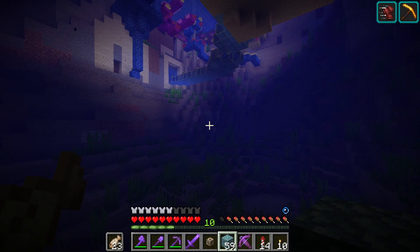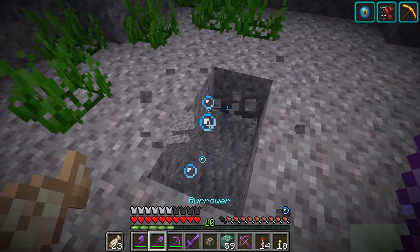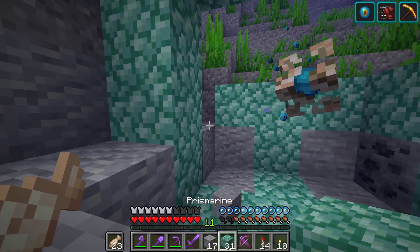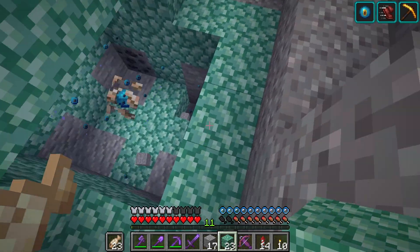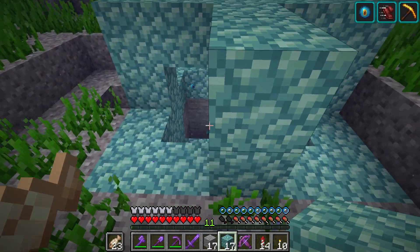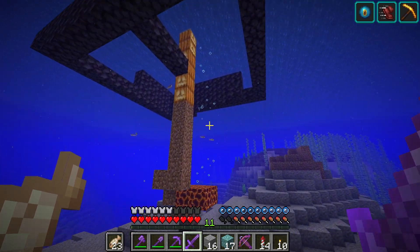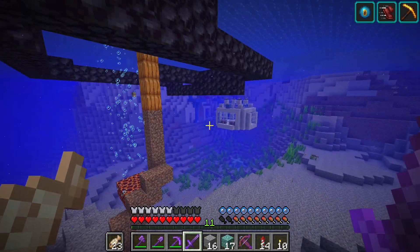Almost out of air again and it's dark - let's go ahead and make the conduit. I'm thinking of putting it here underneath this kind of walkway and we'll just bury it in the ground a little bit. We just make sure that the conduit is in a three by three of water and there it activates. Then we just surround it with a few rings - the more rings we get, the more range we get. There's one more ring and the final ring. Conduit power - it's going up. So we can see and breathe for a lot longer now.